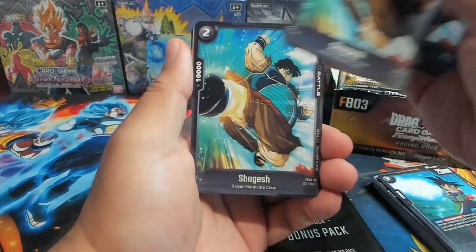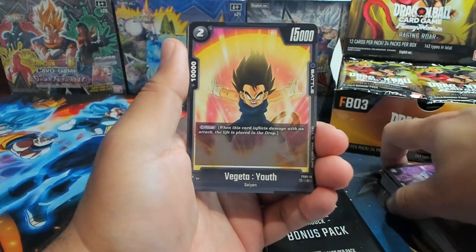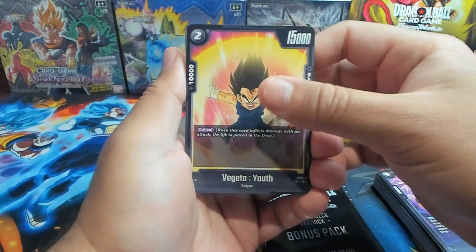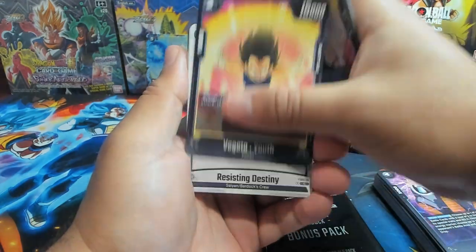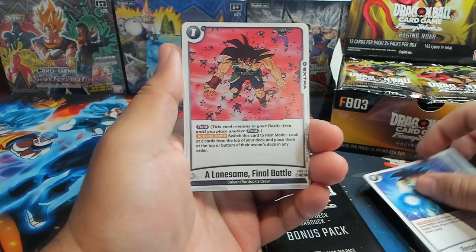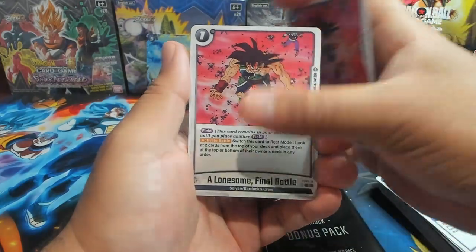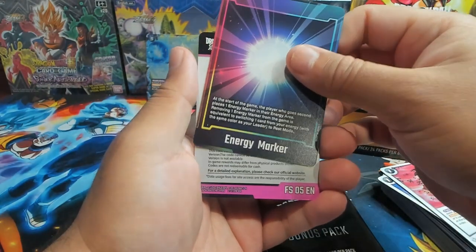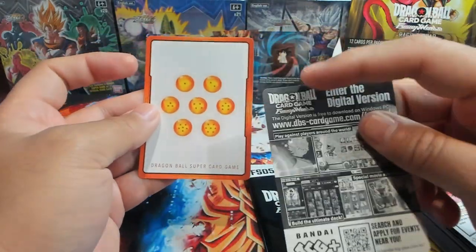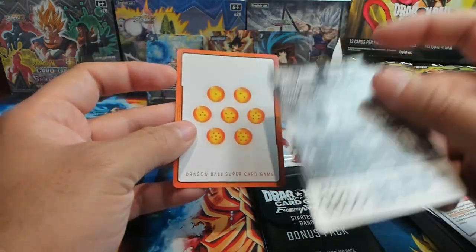We have Shigesh — four copies. Frieza — four copies. We have little kid Vegeta, Vegeta Youth — he's a crit, two cost, 15k power, 10,000 combo power, four copies. We have Resisting Destiny extra card. Bardock — the Lonesome Final Battle, iconic scene from the anime and manga. And then we have our energy marker. The energy markers have a different card color back — it's awesome. I wish more cards had this back.